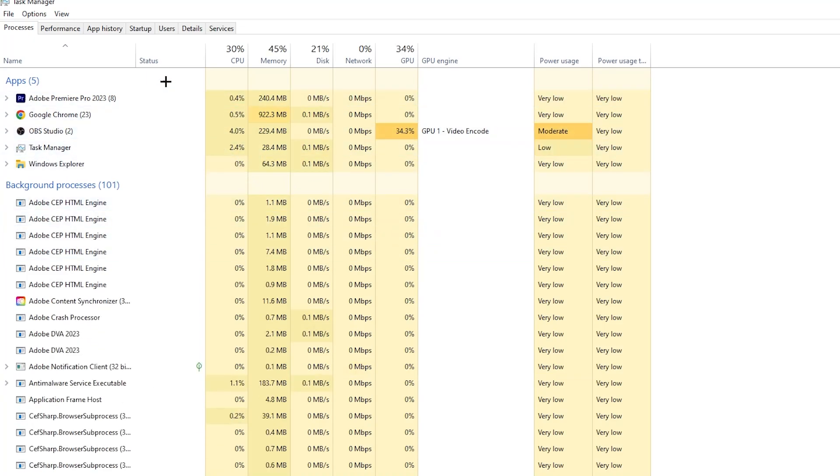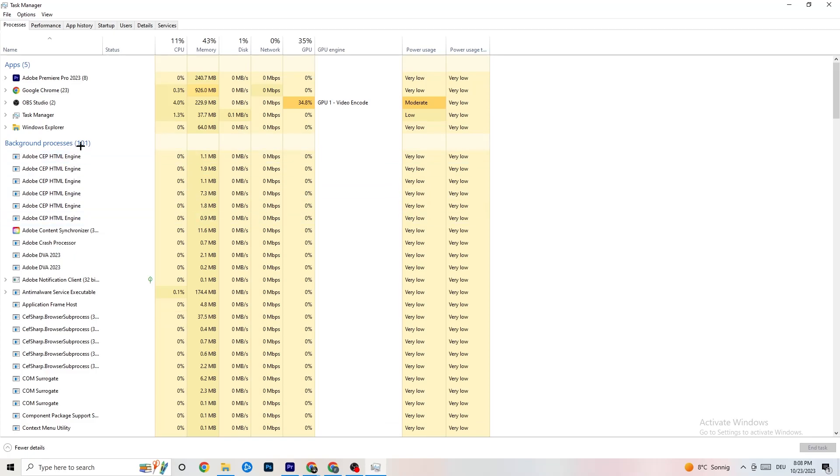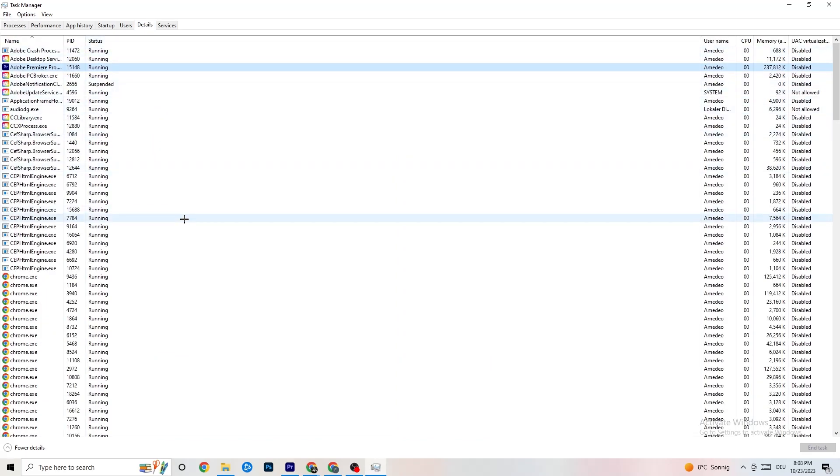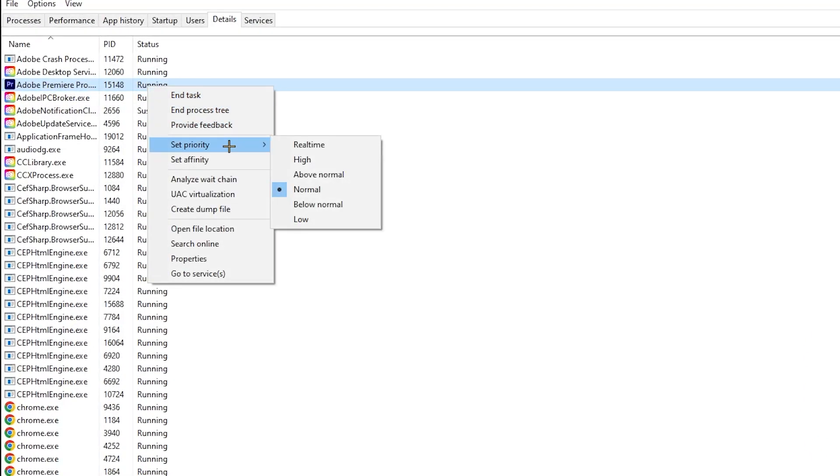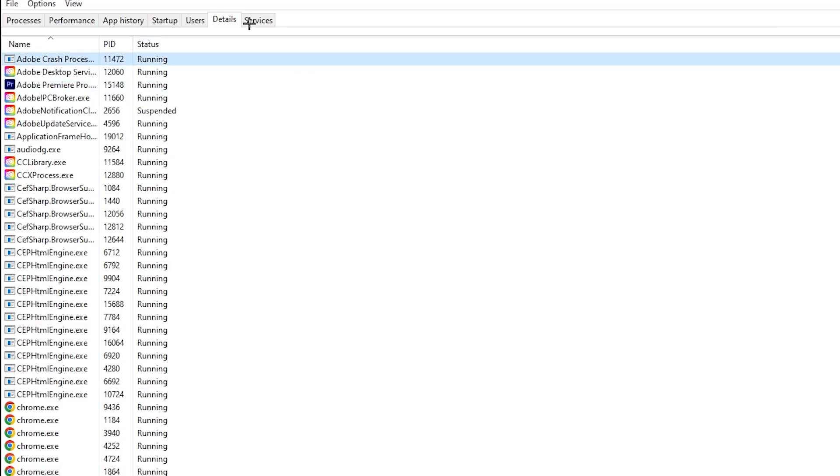Repeat that for every program using too much CPU or GPU. Next, click on the Details tab in the top-left corner. Search for your game executable. Right-click it, hit 'Set Priority,' and change it from Normal to High or Real Time — try both and see which works better. Hit Apply.